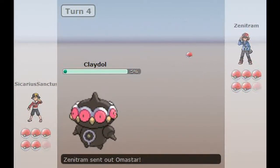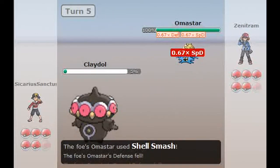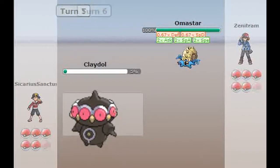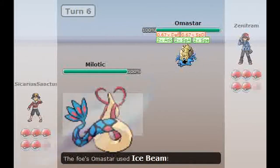He sends in his Omastar. I figure I'll throw up some screens if I can, but he Shell Smashes up — so that's scary. He gets double attack, double speed, just like that. So I only get up my Reflect, and I switch out for my Milotic.